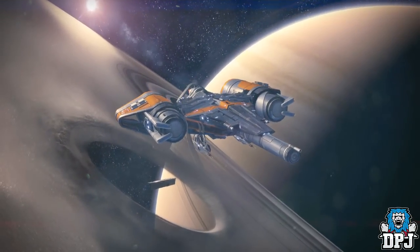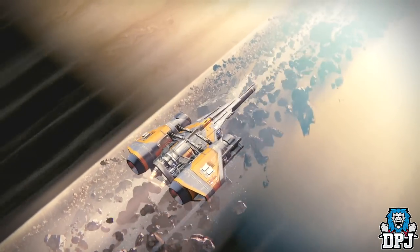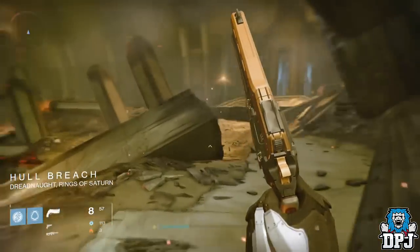I believe there's around 10 hidden chests across the Dreadnought — I know there's a confirmed 9 but there may be more, who knows. The steps to unlock the Gnashing Chest are the same as the steps you'll need to unlock the Chest of Yule, but could also be the same steps needed to unlock any other hidden chest.